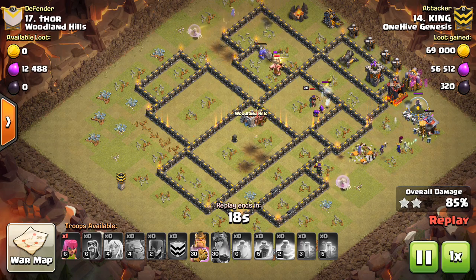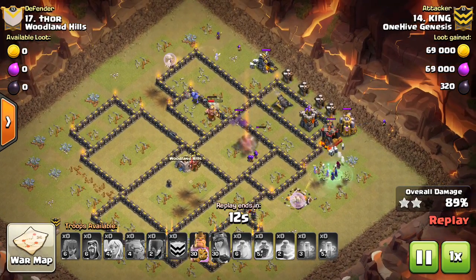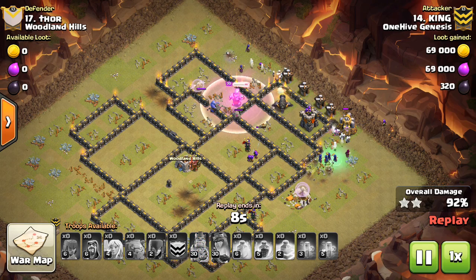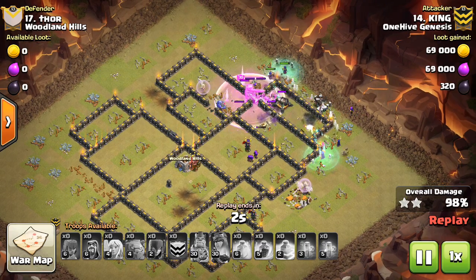He just popped the Queen's ability and hasn't even used the King's ability yet — so great value. At the end he somehow still has all those Witches left up. The Healers are pretty effective if used correctly, and they were in this case. Good stuff to King with both those attacks — a six-star war for him.